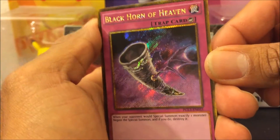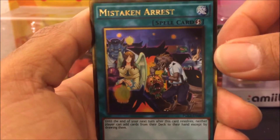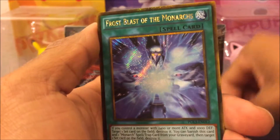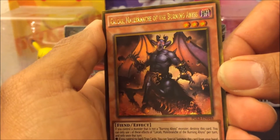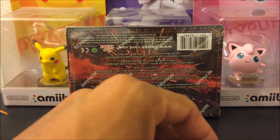I get this Black Horn of Heaven — sweet! There's my Seeker, very nice. I get this Mistaken Rest — wow, better watch out for the police. And I get this Frost Blast of the Monarchs — interesting. The last one is this fiend-type dark monster, weird but oh well. Those are the cards for that pack.